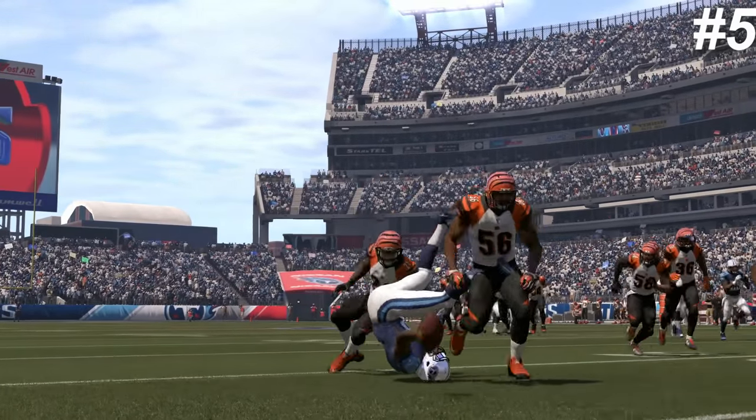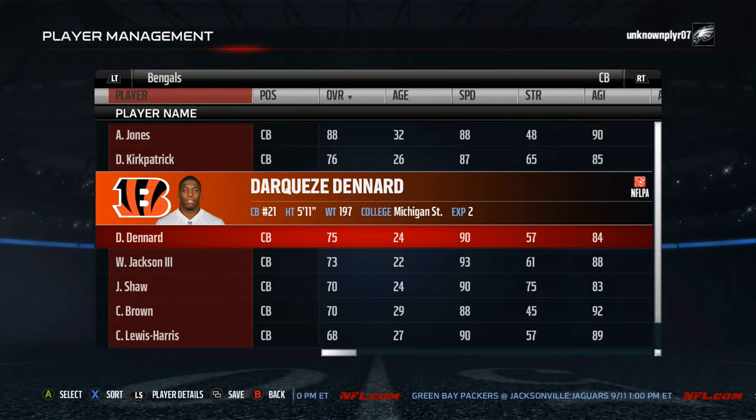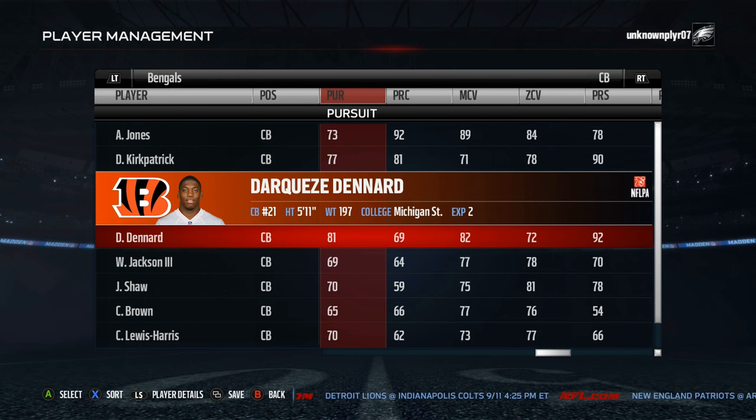Fifth is Darkees Denard. At 75 overall, Denard is a great choice with 92 press and 82 man coverage rating to play bump and run. He's a slow development trait so that's bumped him down the list some, but having those numbers with 72 catch makes him a perfect young starting corner day one. With 72 zone, that's pretty much the only thing he can do at a high level to start.